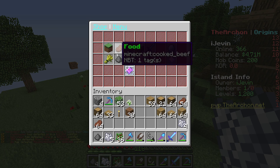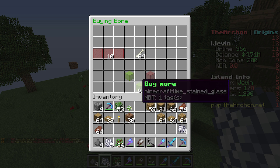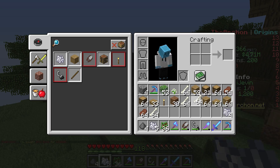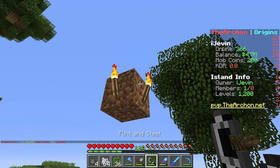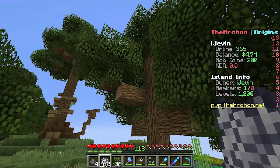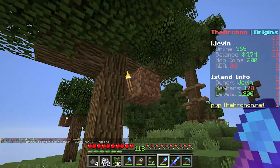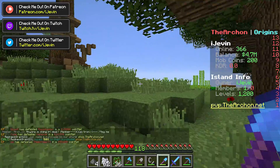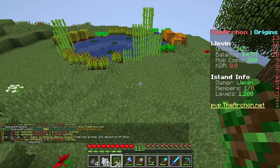We start today's episode off by trying to figure out a better way to grow tall trees because I'm over the current way to do it. Let me buy a few stacks of bone meal. Our normal way of making a tall tree includes putting dirt down four tall and then growing it with bone meal. Okay, it worked first try that time — well, way to make me look bad.